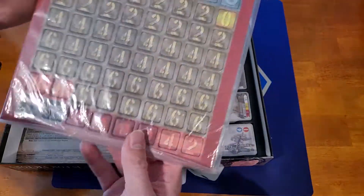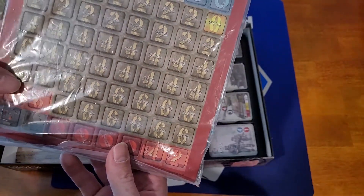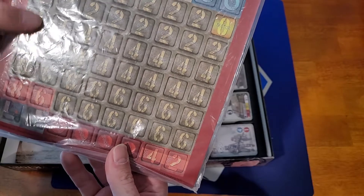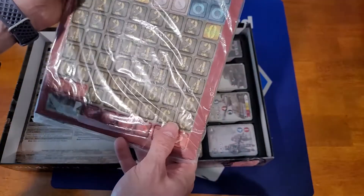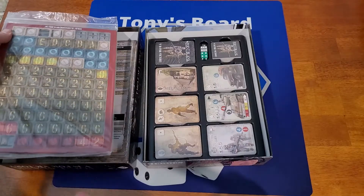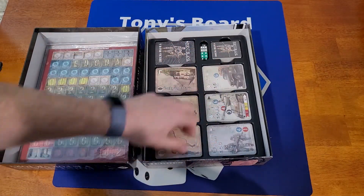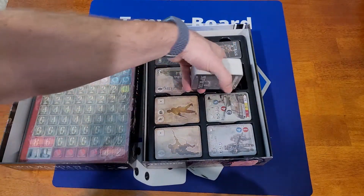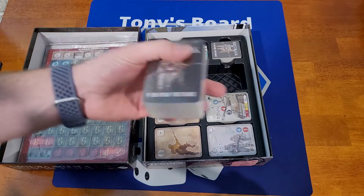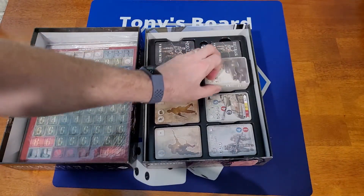We have our counters and they had to put them in a bag because they're just popping right out. That is pretty cool — already punched and rounded. Now this is nice: you have your card decks and they have a spot to go into the organizer. That works out really nice.